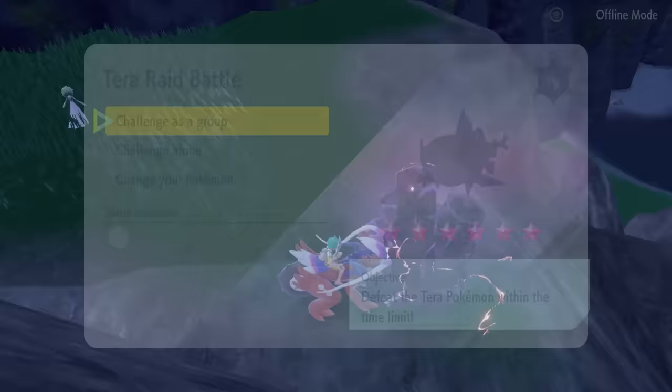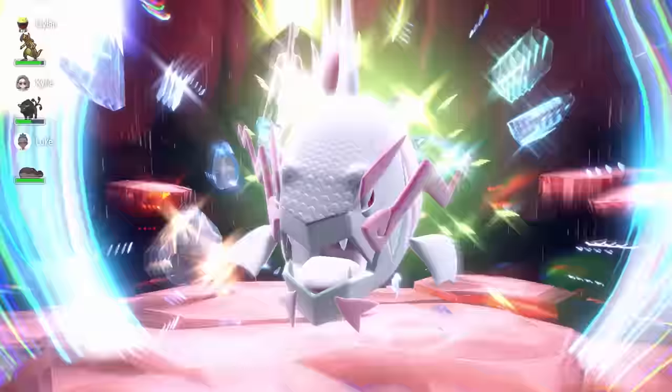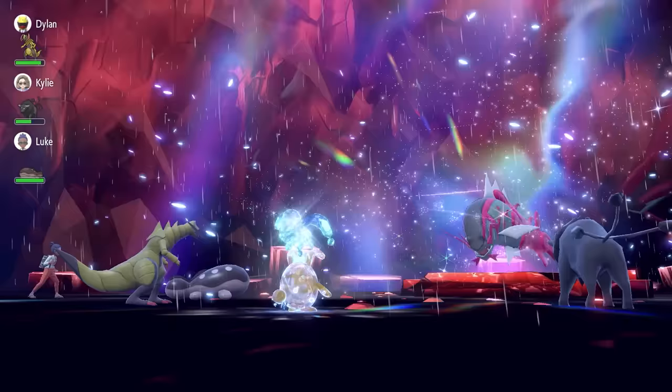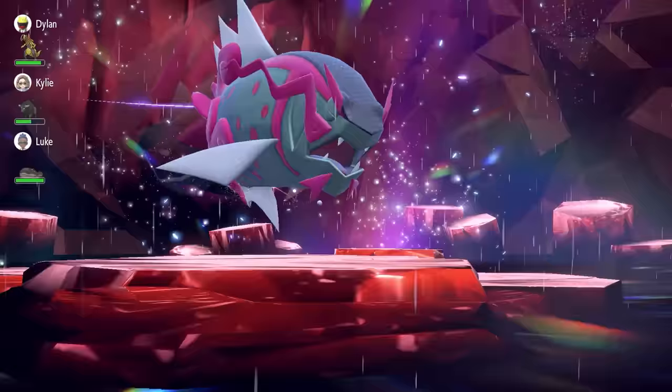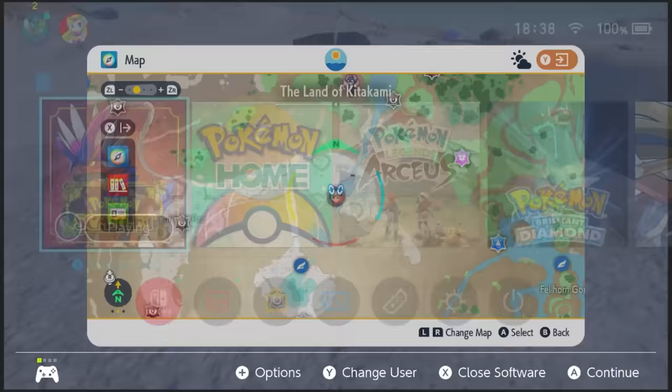To utilize this method as fast as possible, open your map, locate your 6 star Terraid den and head out to it. Check the den — if it is Snorlax, Poliwrath or Baskulegion, go in and beat the Pokemon. You don't have to catch it, but you will still get the drops from beating the raid. If it isn't one of these 3 Pokemon, you can use a handy exploit to respawn the den, giving you another chance very quickly at getting the target Pokemon.